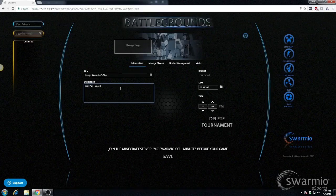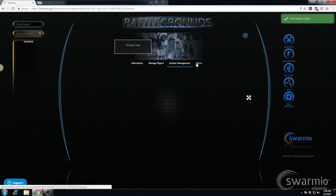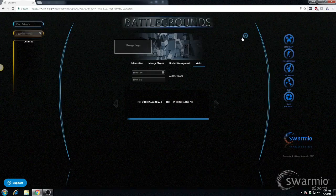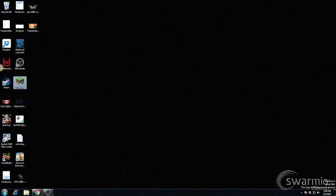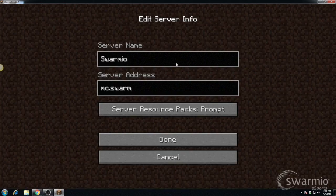Let's play Hunger Games. First of all, I would like to add myself. You can manage your brackets and you can watch the game. So right now the tournament's created. But I also have to link my Minecraft account to my Swarmio account, so let's do that real quick — very easy. His name is Swarmio and the server address is mc.swarmio.gg.